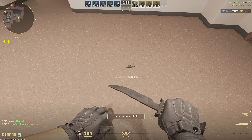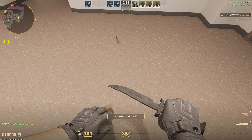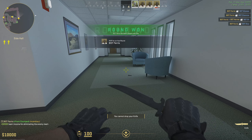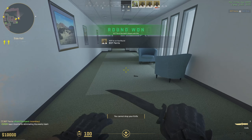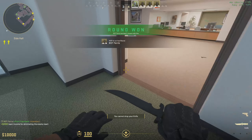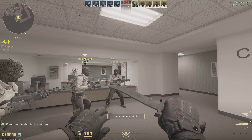Now to pick up the weapon or swap it out, press E and then you have to rotate back to it. So here's my pistol — press G. You can't drop your knife unfortunately, so if you're trying to pick up a gun, press E, drop with G, and you should be good to go.